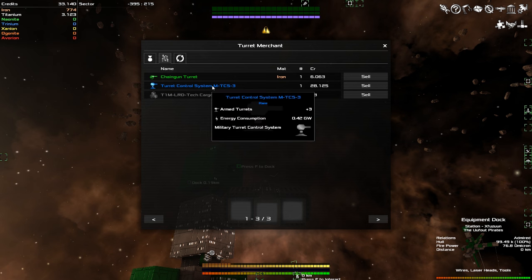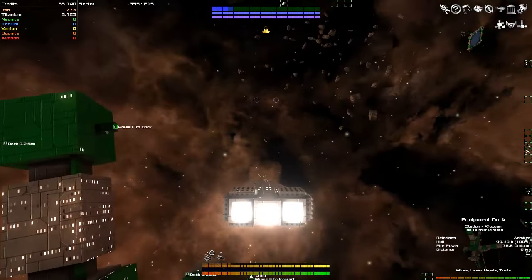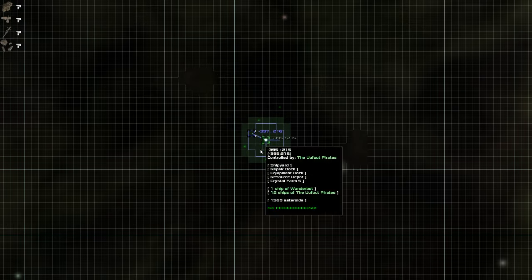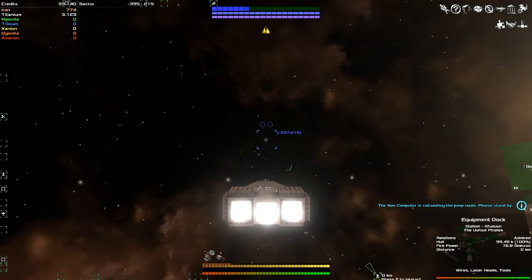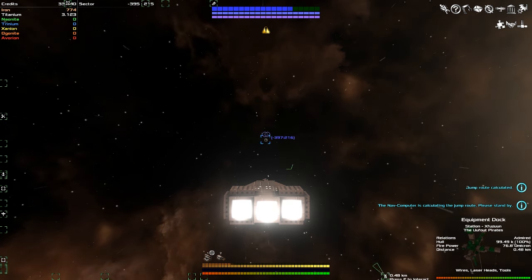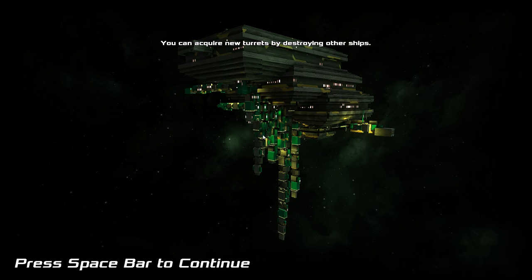I got an armed turret control set. That's awesome. These don't seem that useful, so instead of sticking around here, let's pull up the map. Where can we go? Let's just leave the system, find new things to do. It doesn't seem like this one's getting attacked very often. Let's just go to new places, see if there's new asteroids to mine out.